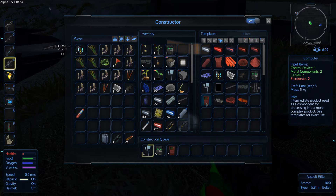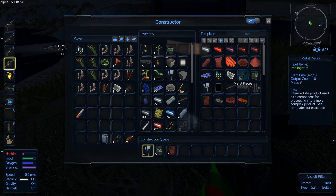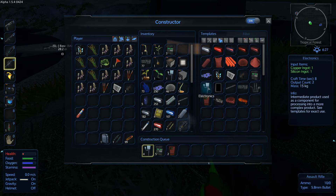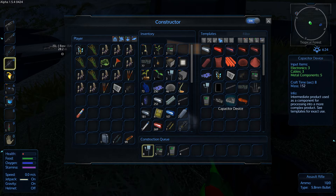So there's two computers and two control devices. Electronics - one, two, three, four, five. Metal components - ten. Cables - one, two, three, four. Motors - two.